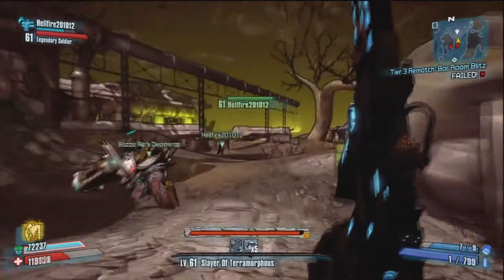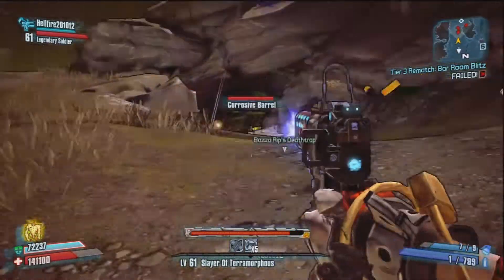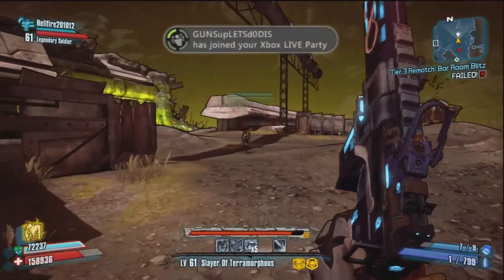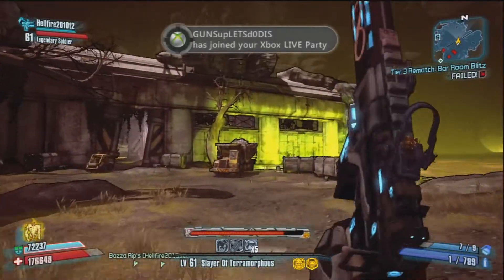Still getting murdered by these things. It's Ultimate Vault Hunter. We're level 61 — not modding, not cheating anyway. We're just running over here, coming through the big warehouse.